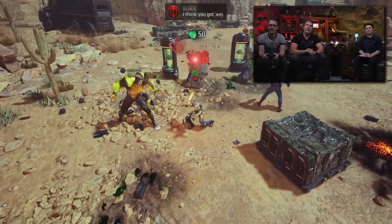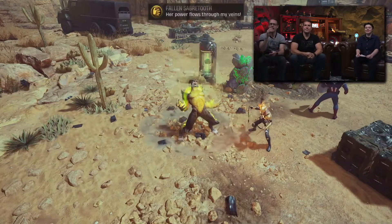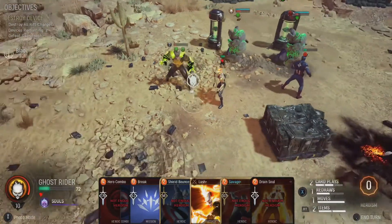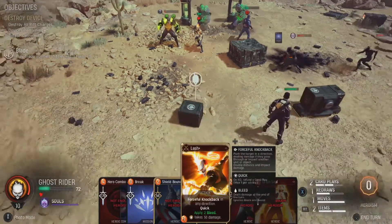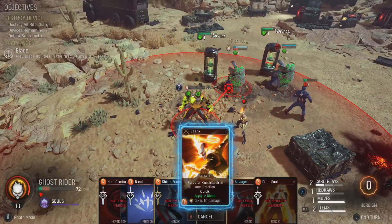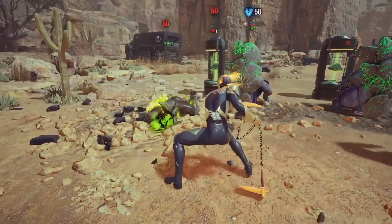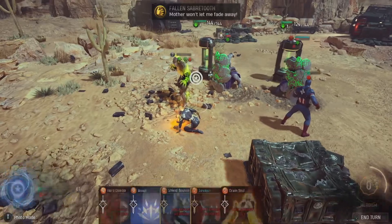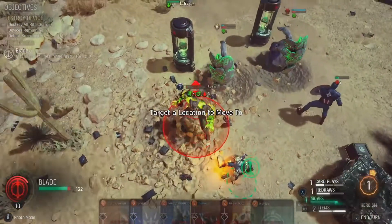Ghost Rider got the lifesteal first so he's okay — but now Sabretooth is acting, doing his Fatal Fury charge-up, which means his next action is going to be particularly devastating. I want to make sure I can KO him. The Ghost Rider bill was quick — if you were to KO... Flash deals damage to Ghost Rider and he was wounded. That's Ghost Rider — the highs and lows.